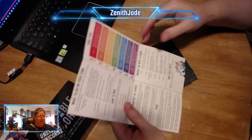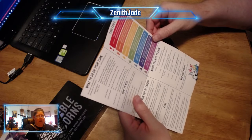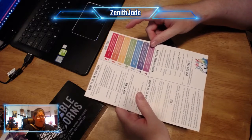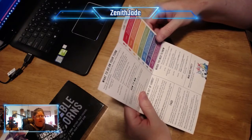So who goes first? Whoever is wearing the most colors. If there's a tie, usually there's not — there's usually somebody who's wearing the most colors. Card types.